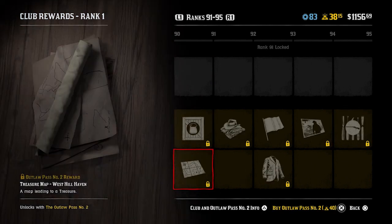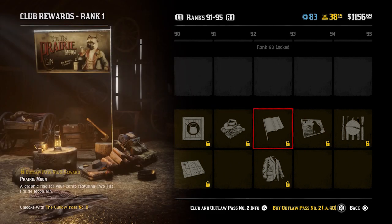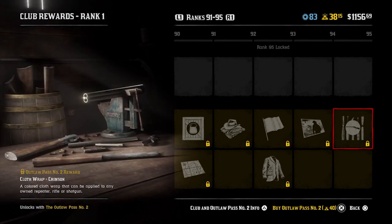At rank 91 you get a collectibles parcel and another treasure map. At rank 92 you get the Mercenary outfit for Cripps - in my opinion that is the best one we've seen on the Outlaw Pass so far, definitely better than the one at the start. The Prairie Moon Flag is unlocked at rank 93 alongside the Pitman Coat - love a tassel, I'm a fan of that one. Moving on to rank 94, the Moonshiner's background set for the photo studio - very in-fitting with the new role introduced to the game. And the Clothwrap Crimson at rank 95.